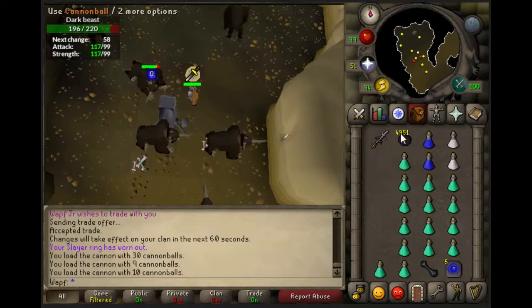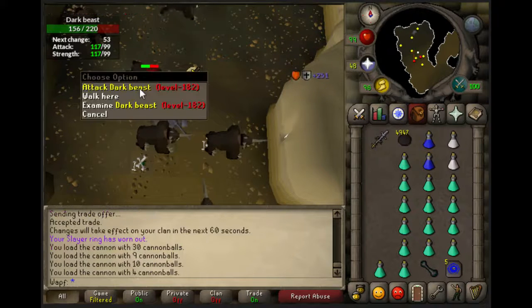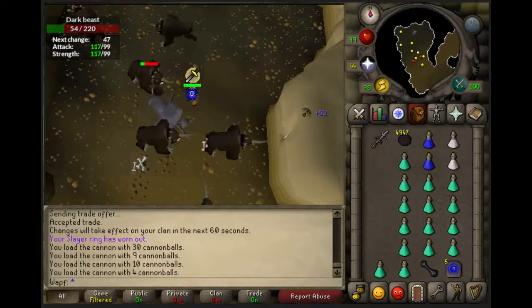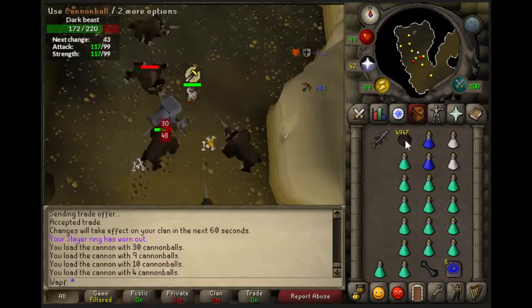Never skip these. You pretty much make up all the money you spend from Rune drops, Death Talisman, Dark Bows, all that stuff. I personally have not had a Dark Bow drop yet, but if you want a good task, definitely get this.